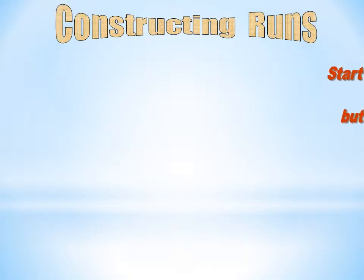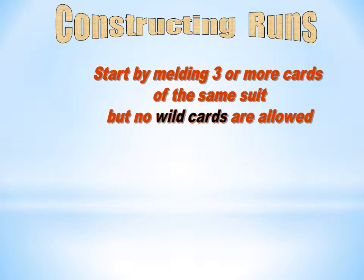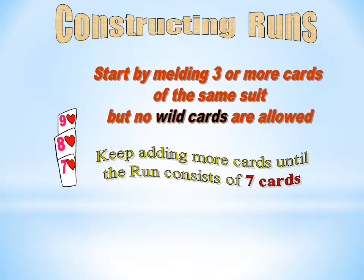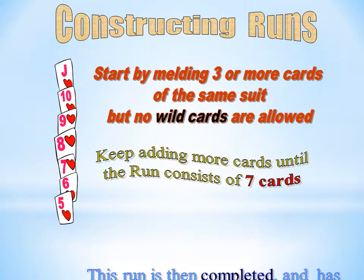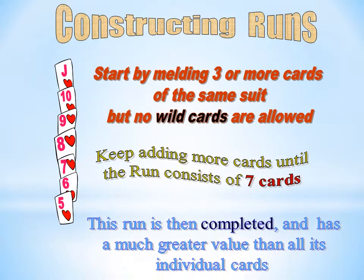Constructing runs: start by melding 3 or more cards of the same suit — no wild cards are allowed. Keep adding more cards until the run consists of 7 cards. This run is then completed and has a much greater value than all its individual cards.